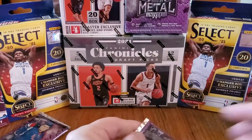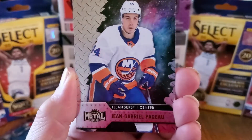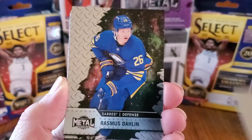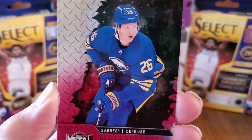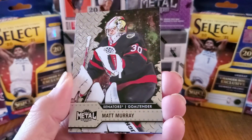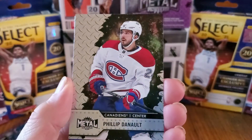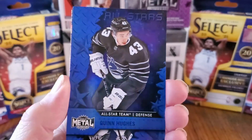All right, fourth pack! Nice cards, wow, I really like these. Boom — Jean-Gabriel Pageau, Islanders center. And Rasmus Dahlen, Sabres defense — look at that, he looks about five years old! We got Matt Murray, Senators, goaltender. Wow — there's a team called the Senators now, no kidding! Philip Toffoli, Canadiens. And then we have the blue All-Stars again — defense, Quinn Hughes. Very nice.